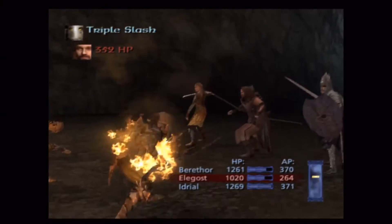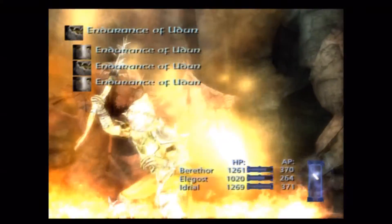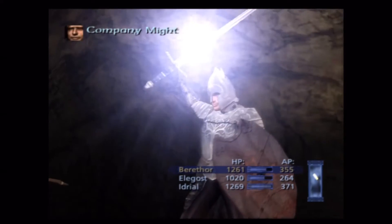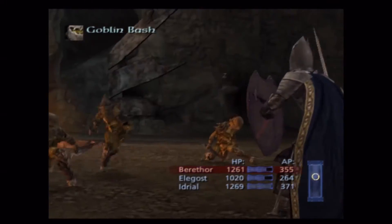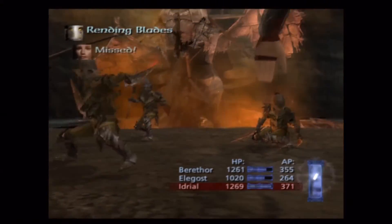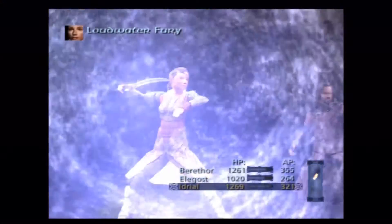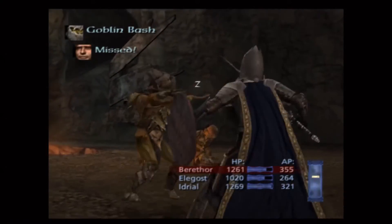Luckily he didn't decide to hit me with Endurance of Udûn — I'm not sure which buff that actually is. I don't believe you ever get to play one of these guys in evil mode, so I'm just not really sure what that does. Endurance of Udûn makes me think it might be a fire resistance buff — that kind of seems like it would be appropriate.